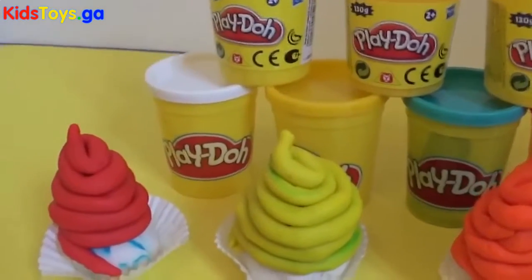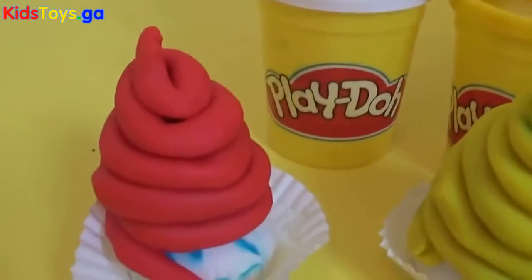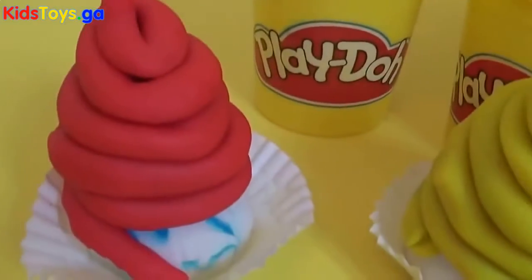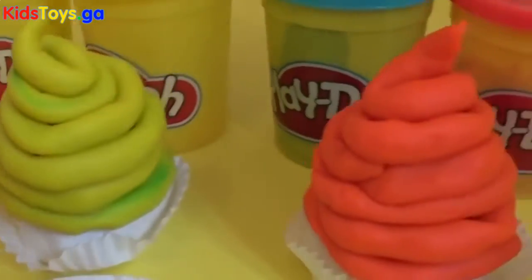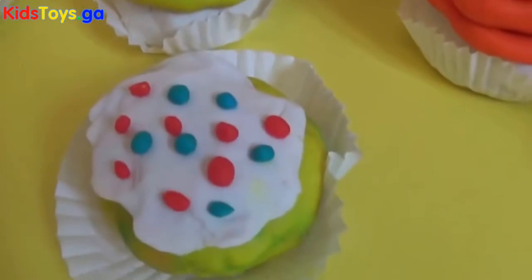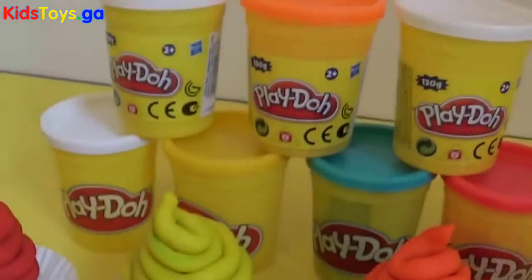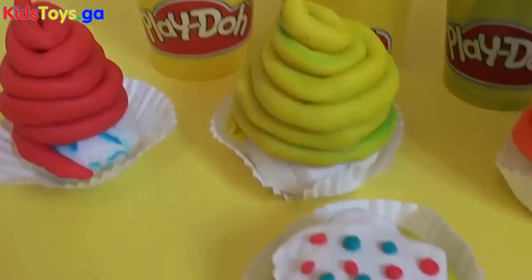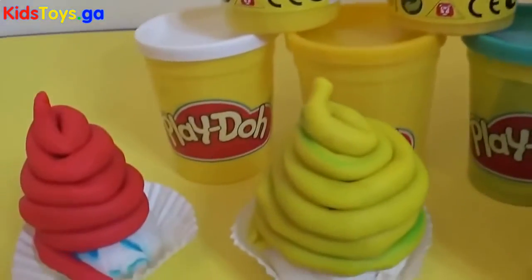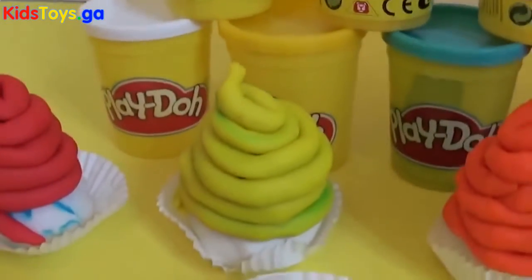Hey everyone! Today we've made some cupcakes for you made from Play-Doh. We have a red one, a yellow one, an orange one, a blue one, and finally one with blue and red sprinkles on it. And that's not all — we have surprises in each of these. What's going to be in each of the cupcakes? Shall we take a look?